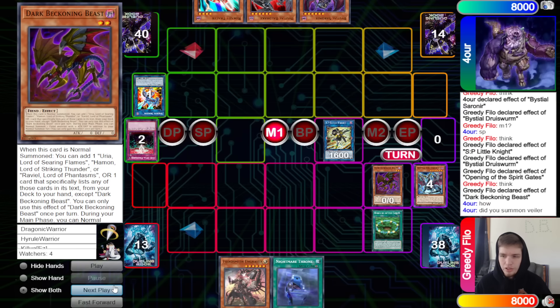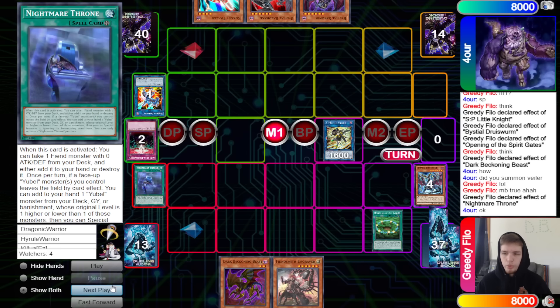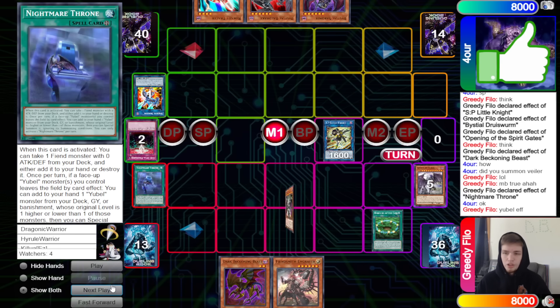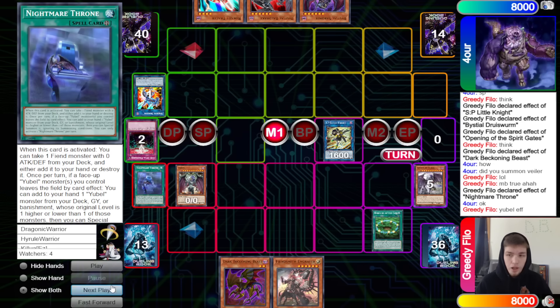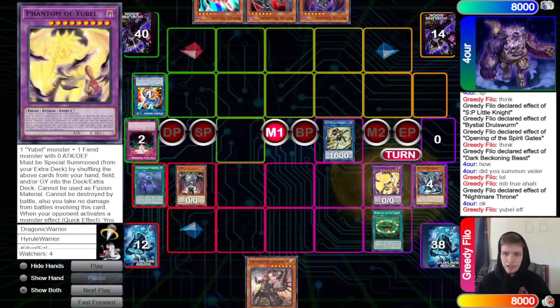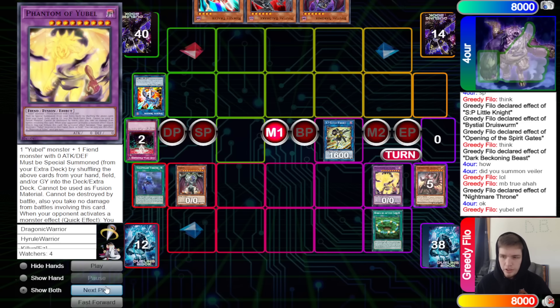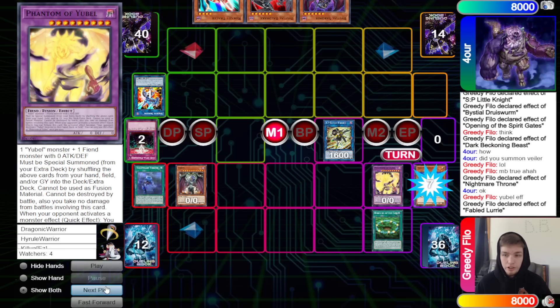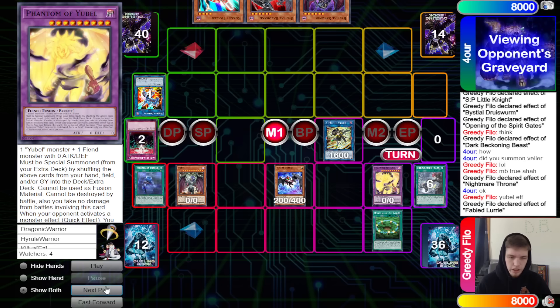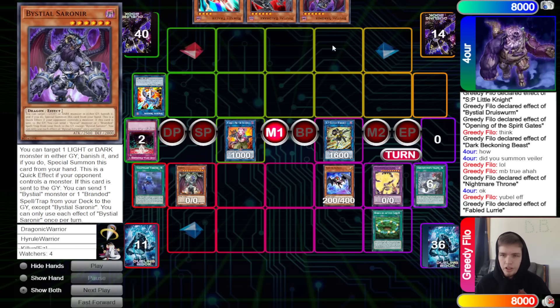They already normal summoned Valor, so they can't normal summon again — they said my bad. Activate Nightmare Throne, destroy Spirit of U-Bell, Spirit of U-Bell brings out U-Bell, then put back Spirit of U-Bell plus Dark Beckoning Beast for Phantom of U-Bell. If we activate Opening we'd get hit with the Bestial, so they go for Phantom instead. Activate Engraver for Tract, Tract into Lurry, and they say okay — sort of special summon that out.